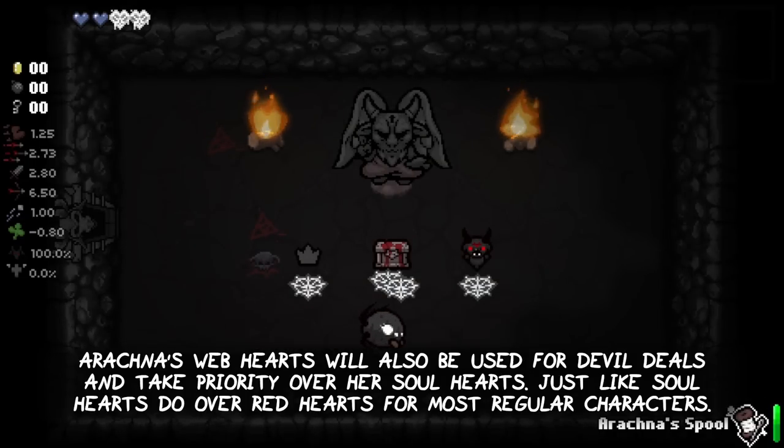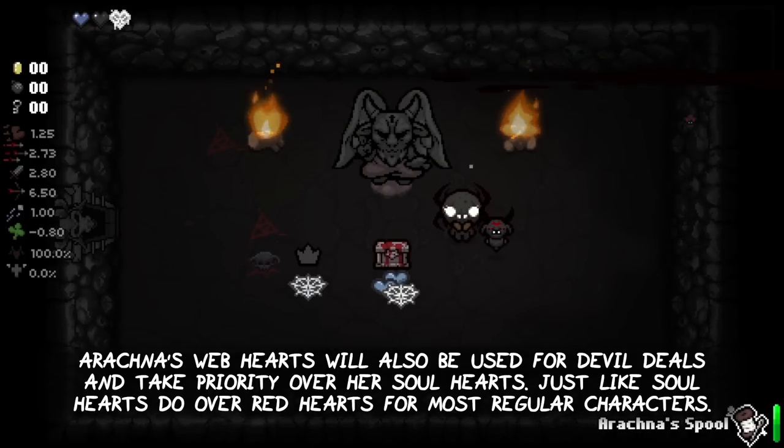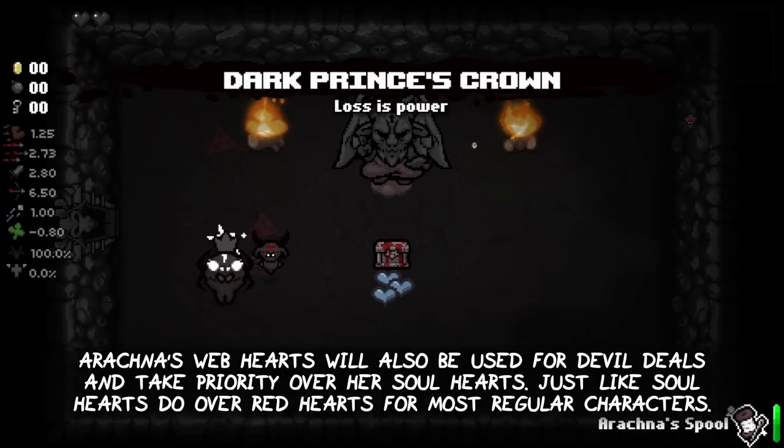Arachna's web hearts will also be used for devil deals and take priority over her soul hearts, just like soul hearts do over red hearts for most regular characters.